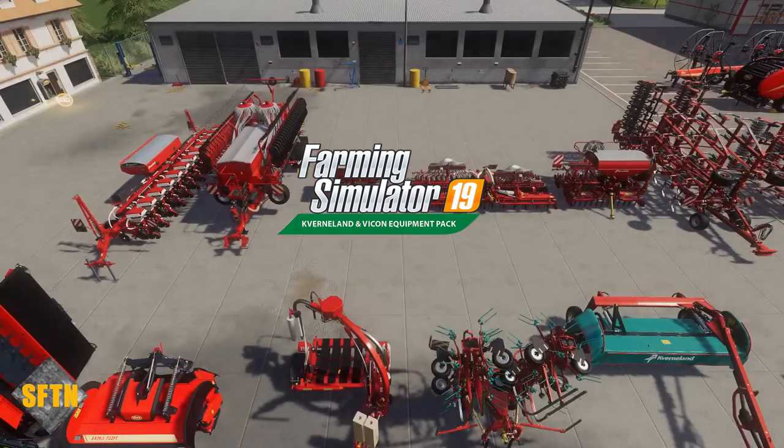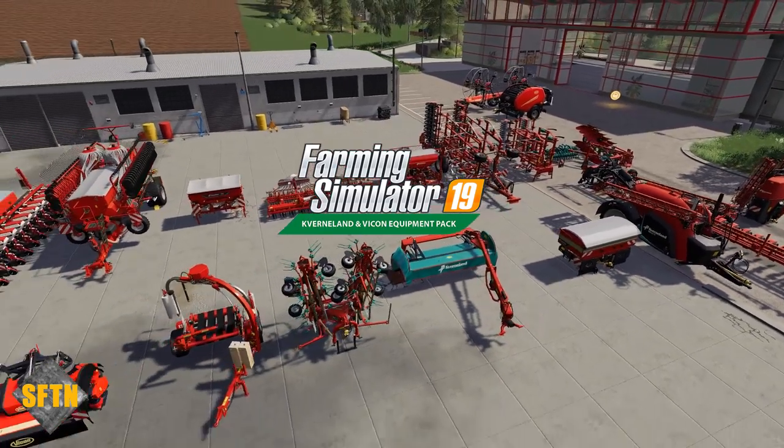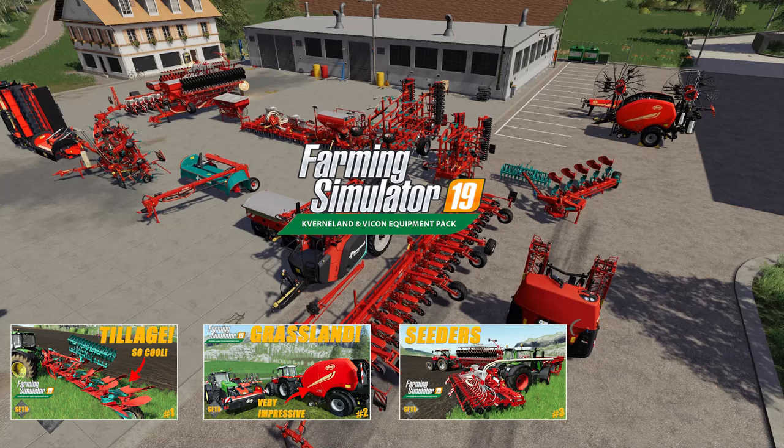Ladies and gentlemen, Simulation for the Nation here. Welcome back to the channel and welcome to everything you need to know about the latest Giants DLC. In this mini-series, we'll be breaking down the 20 pieces of Cavernland and Vicon machinery into four categories: Tillage, Grassland, Seeding and Planting, and Crop Protection.